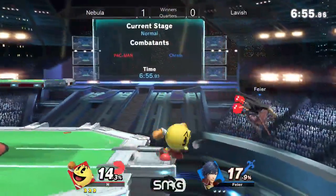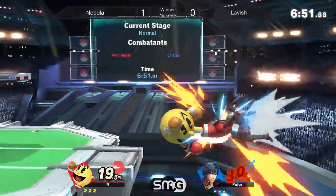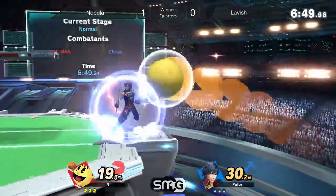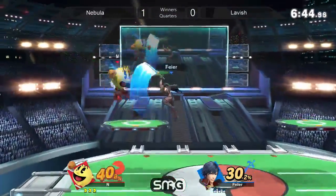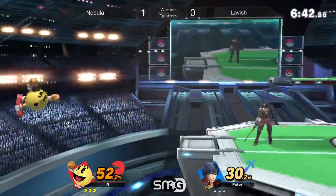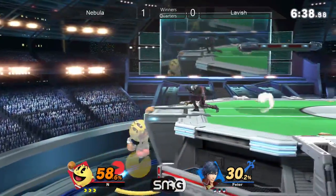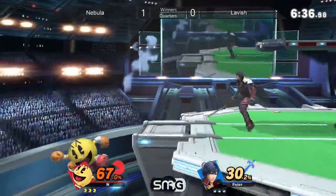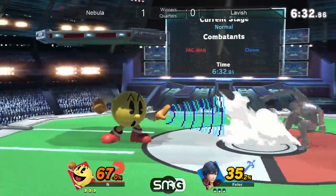I think maybe some aggression, but a little safer would look a lot better for him. I know Chrom's not really one to try and play safe — you kind of want to just momentum your way through things. I'm really digging that red on the Chrom — it's a good color, looking pretty fly. I'll say right now Lavish should do a really good job just kind of respecting Nebula offstage a little bit.